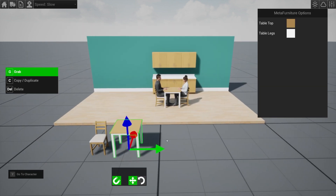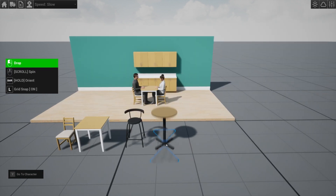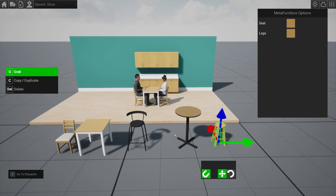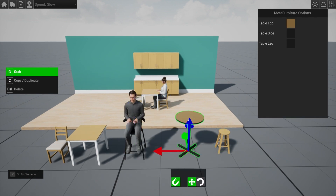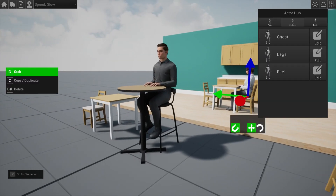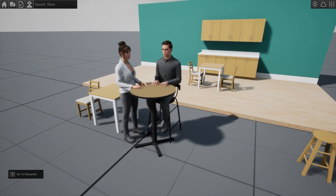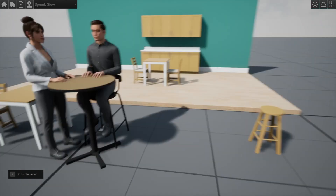We've already seen the dining chair and dining table. Next, let's look at the bar chair and bar table as well as the stool. If we take one of our MetaHumans, hit G and then scroll over, we'll see that we have two poses for the bar chair. And if we drag in the bar table, they perfectly match in height. You can also have a MetaHuman stand next to the table and their hands can go on the table as well.